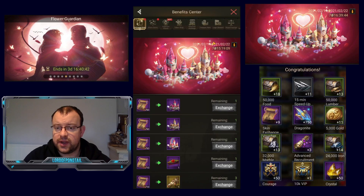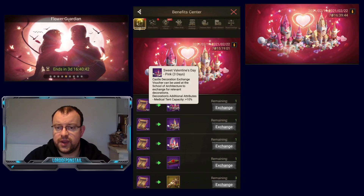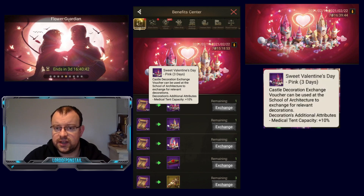Also, as I just mentioned, we do have a new exchange shop with these exchange vouchers. So let's have a look at the items available. First off, we have the top item which is going to cost you 50 exchange vouchers — this is the sweet Valentine's Day pink castle skin. Castle decoration exchange vouchers can be used at the school of architecture to exchange for relevant decorations. Like the previous event, they've given some attribute boosts in these skins. This first one has an additional 10% medical tent capacity, so in my case it would be an extra 67,000. That's a pretty nice boost. These items are only temporary for three days.